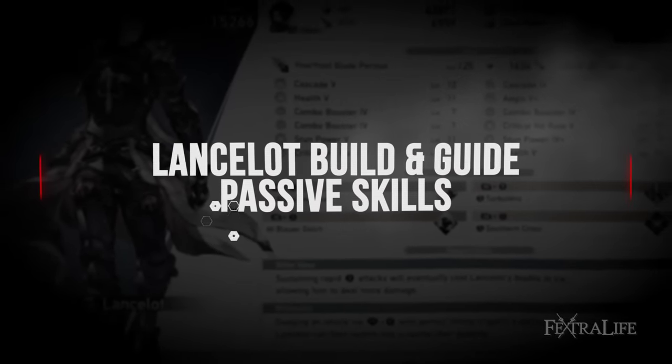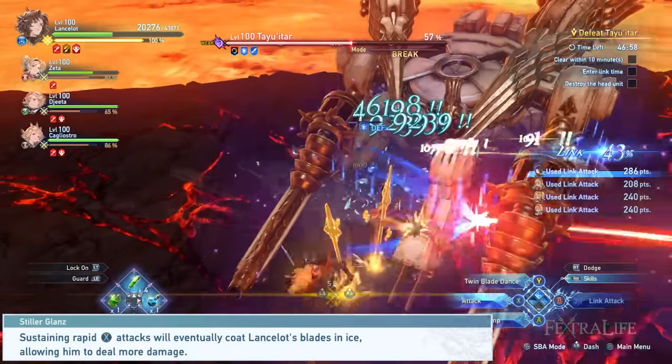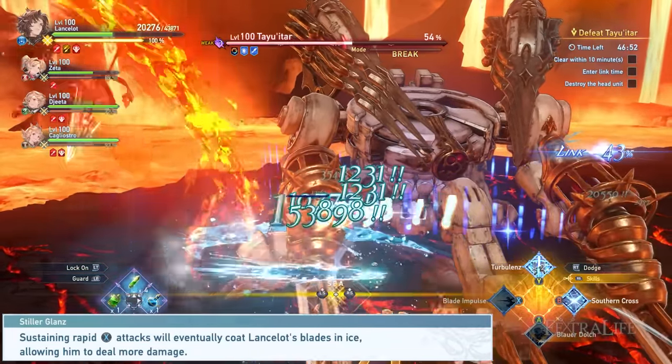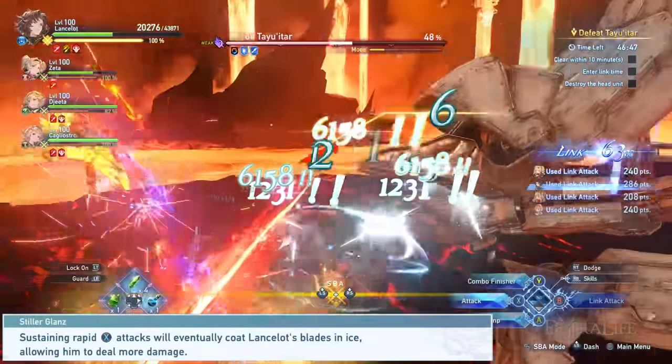Let's go over his support skills or special passives first. The first one is Stiller Glance. Stiller Glance allows Lancelot to imbue his swords with ice, making him deal more damage when the combo is sustained long enough. Even though this passive takes some time to take effect, I find it manageable if you know where to position him in combat.